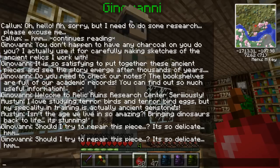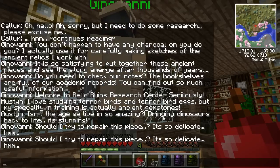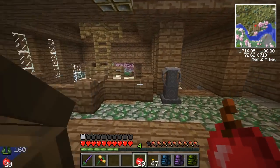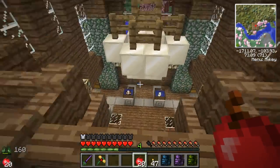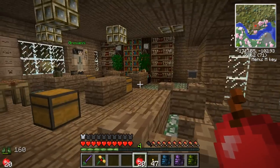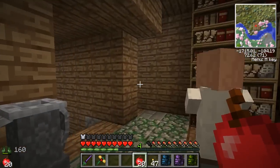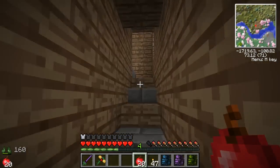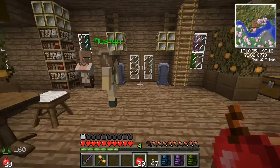So this is Austin! She loves studying the terror birds and terror bird eggs, but her specialty and training is actually ancient gemstones — and isn't the age we live in so amazing, bringing dinosaurs back to life? That's Austin, who is normally right here. Let's find her in just a second, and we're just admiring the Relic Ruins Research Center.